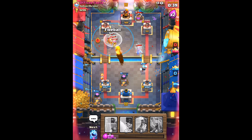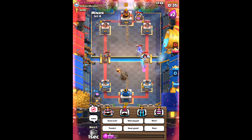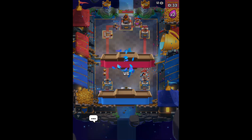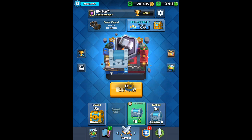Again, he's still going to keep on trying to use his Three Musketeers, but I will kill two of them, an Ice Spirit, and get a Knight pretty much down with just a Fireball and hit his tower. And that right there is good game. And Officer Farva goes down.